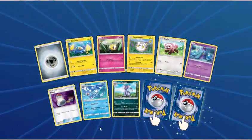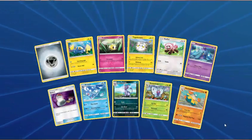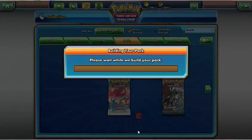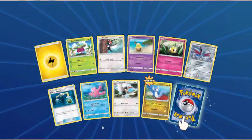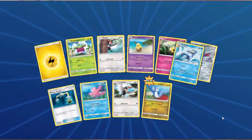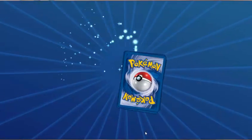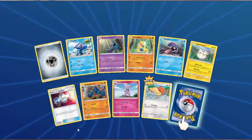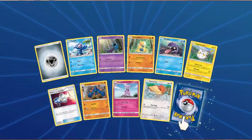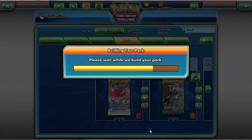Metal Energy, Chinchou, Cutiefly, Togedemaru, Stufful, Marnie, Switch, Brionne, Alolan Persian — Reverse Holo is Butterfree. And the rare in the pack — Hariyama. Lightning Energy — Torkoal, Trumbeak — Reverse Dratini. And another Golduck! Hey, if anyone wants to trade any Golducks, I think I've got more than enough to trade now. Metal Energy, Popplio, Zubat, Makuhita, Shellder, Togedemaru, Pokemon Catcher, Boldore, Grubbin — Reverse Spheal. And another Crobat — that's cool.